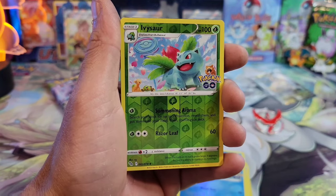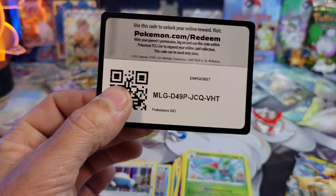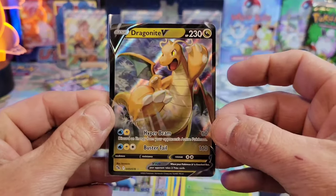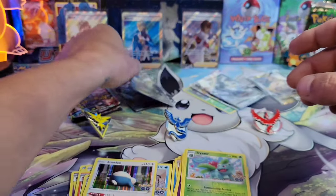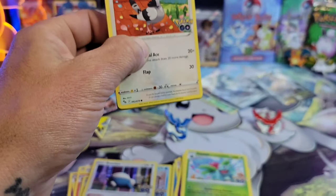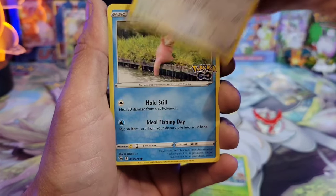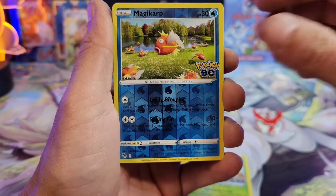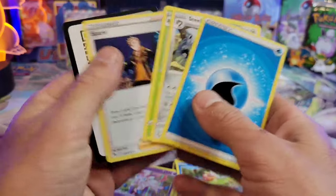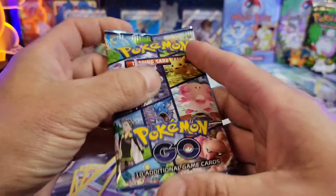We got the Ivysaur reverse — not the one — and another Dragonite V. Dragonite V is one I pull a lot, but I really dig the artwork on it so I won't complain. Two more packs guys — we got a Magikarp reverse and a Sylveon. All we need this Magikarp to do is evolve into a Gyarados and we'd be happy. Last pack magic, let's go!